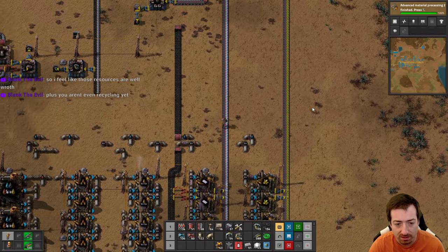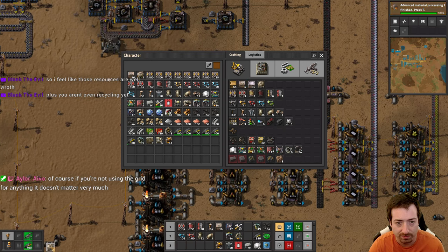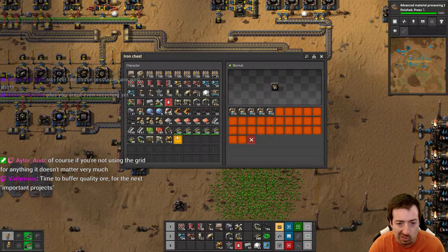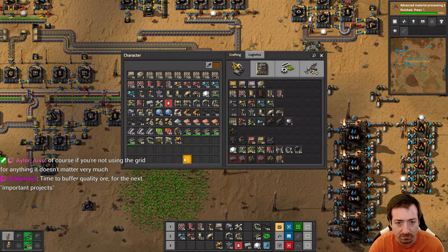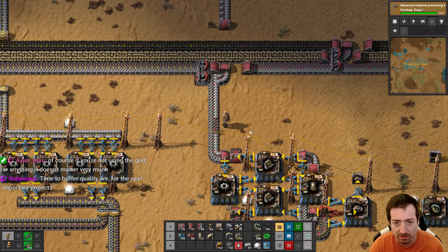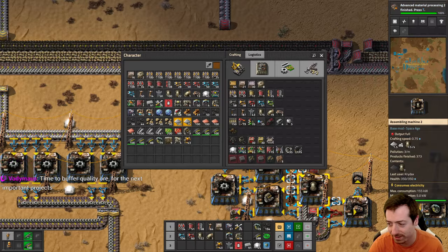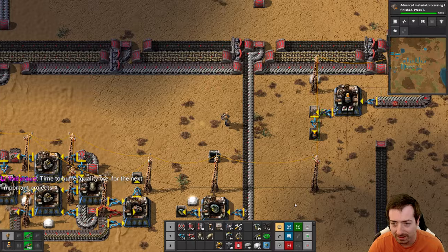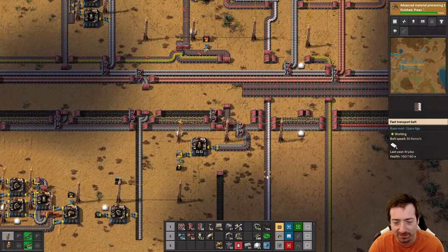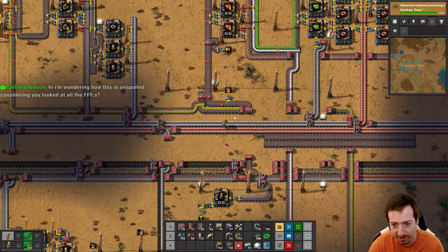We've got red circuits and steel, so now we mainly need electric engines, which require lubricant, and batteries. So now what we're going to do is set up some storage tanks and do lubricant behind the refineries. Also, what am I short on? Iron? I have like no iron in my inventory. Time to steal some from here.